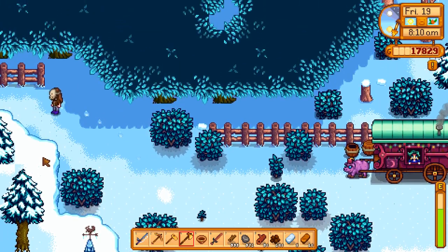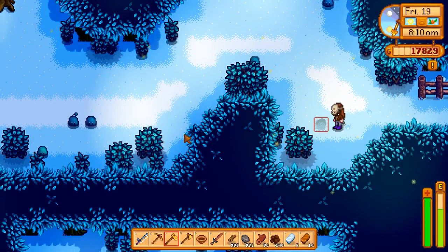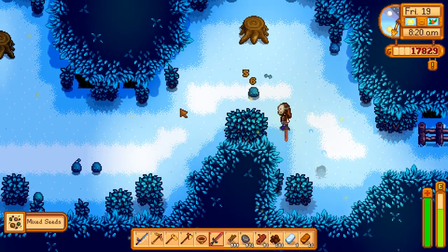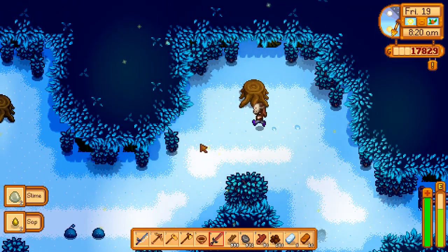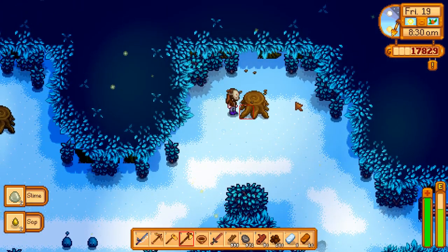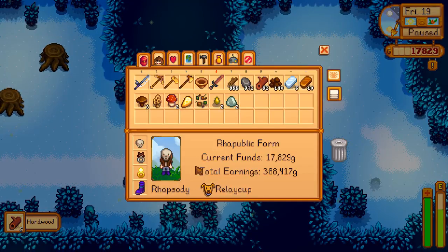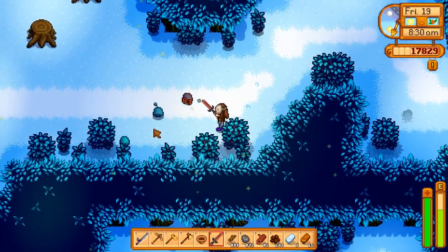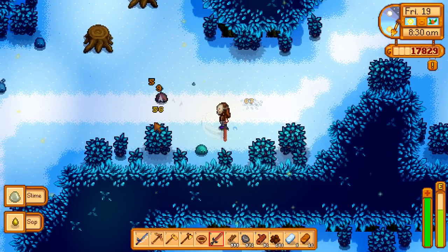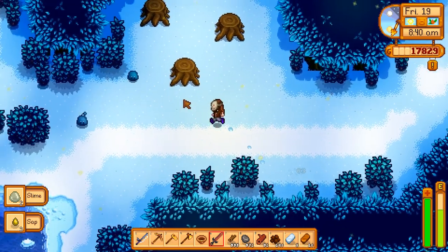We've got some chopping and doing this general vicinity, and then we've got to go visit Robin. I should also probably check the quarry — I haven't made it to the quarry in quite a while. I've given everyone a lot of gifts recently. I still need to figure out what Demetrius likes. That's going to be really important because he is my secret secret.